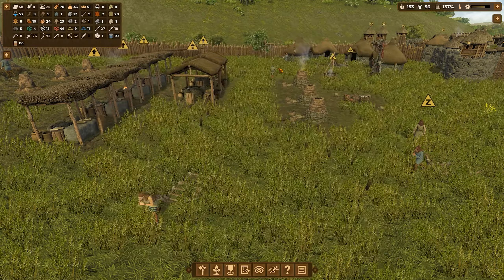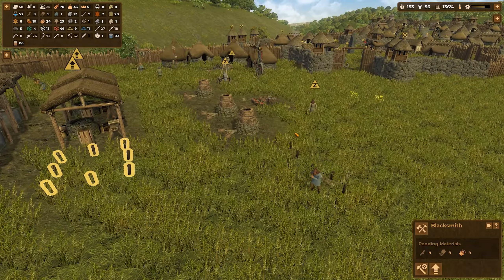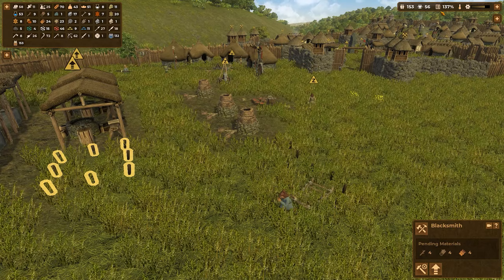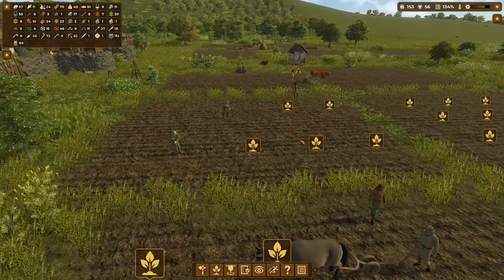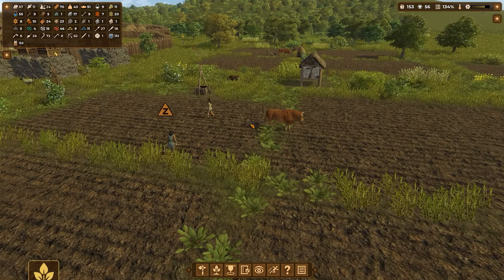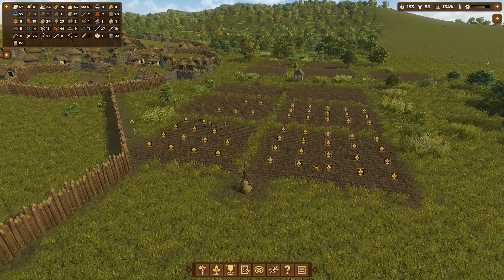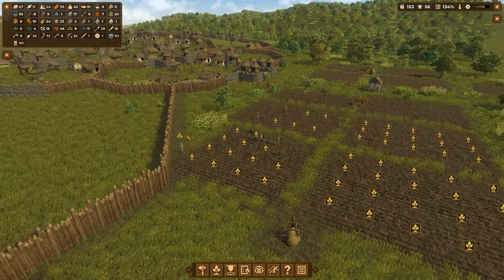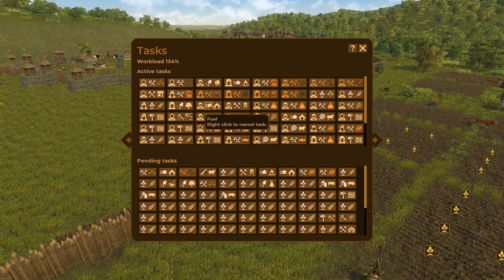And the blacksmith — we are building another one over here. It's taking a bit because nobody has actually gotten the materials that I need. We still have 137% workload — that's quite high. And the best way to reduce that is of course to make more plows. More plows mean more animals do the work for us and more people can do other things. But the thing is that I also have a lot of other jobs going.